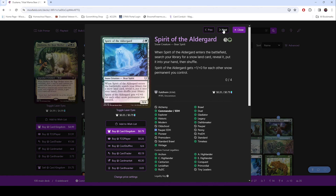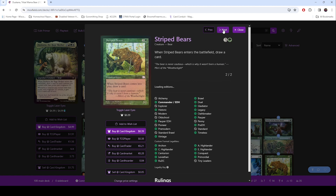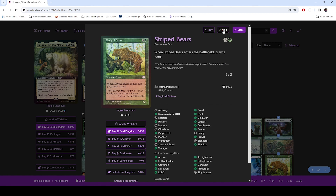Spirit of Aldag — we actually have a couple snow lands in this deck that give this the counters and allow this to be fetchable. After playing this, we are considering just moving all of our basics to snow lands — that would make this just be kind of out of control. Then we've got Stripe Bears — ETB card draw, but it's still a 2/2 bear.